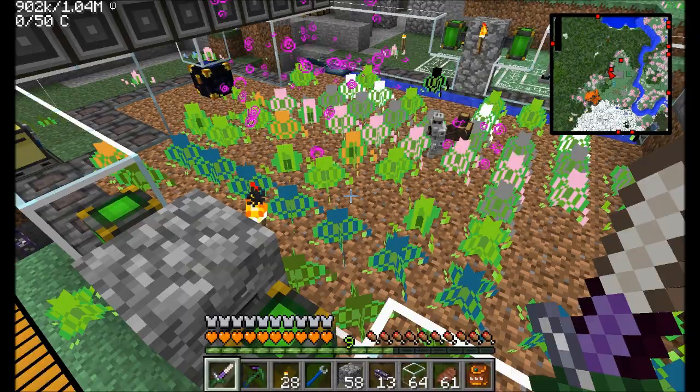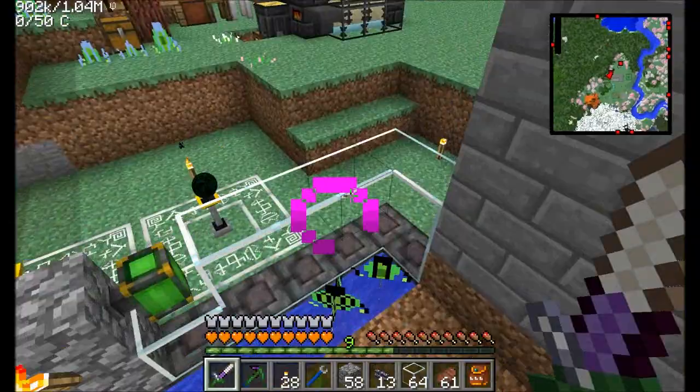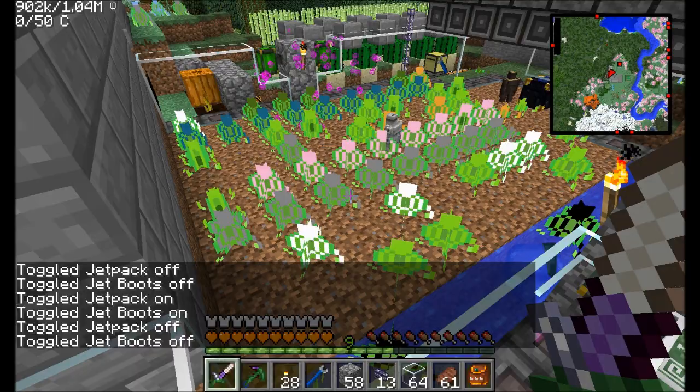I don't want to break these plants with something that's going to drop the item entity on the ground, because if that happens we're going to be in trouble. So the question is: what block can we use to harvest these plants all at once and make sure that the seeds — the item entities — don't drop on the ground? Because if they do, they'll get replanted.